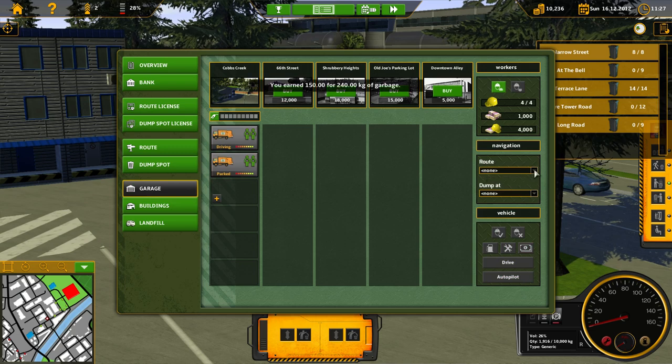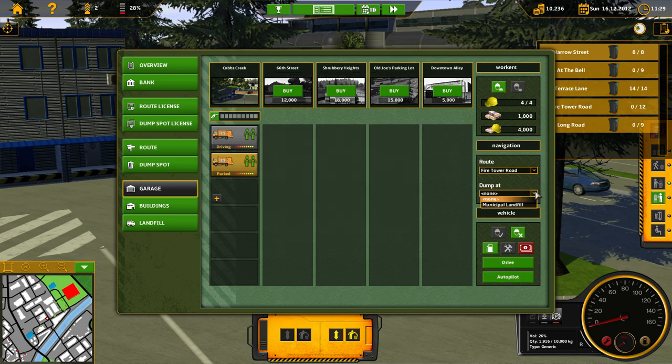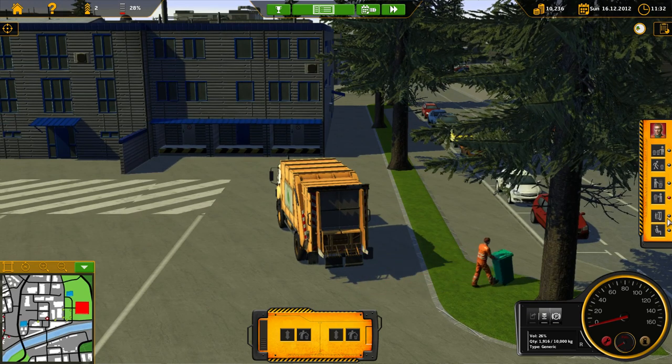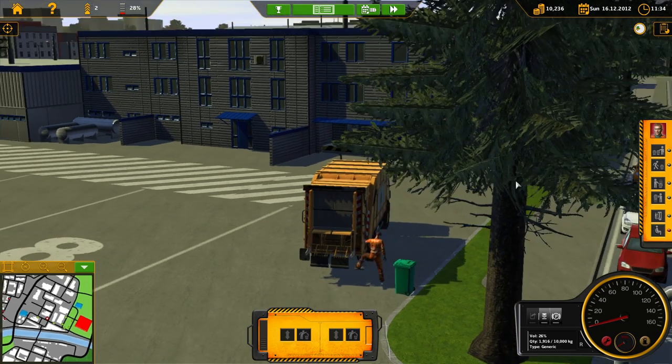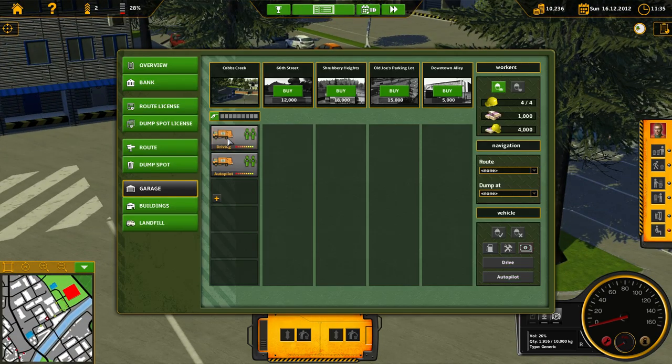I'm going to have him park and do Fire Tower Road. I need to assign a dump target — I've got a dump target, alright — autopilot. We'll send him. And for my own truck, I'm going to get in the cab — it's not an airplane, what are you talking about Brad — and pick a route. Let's do Queen Street.